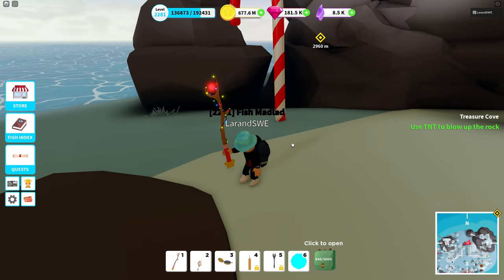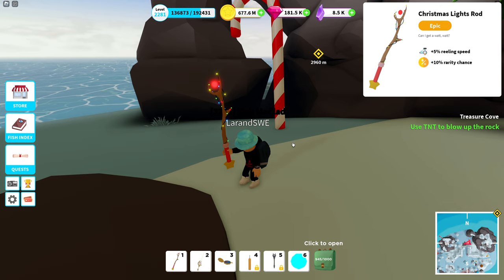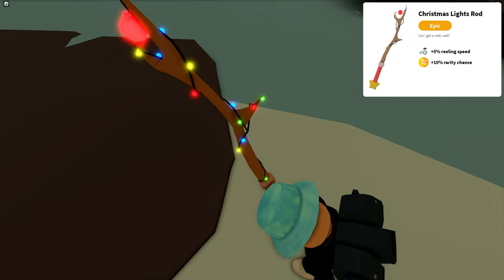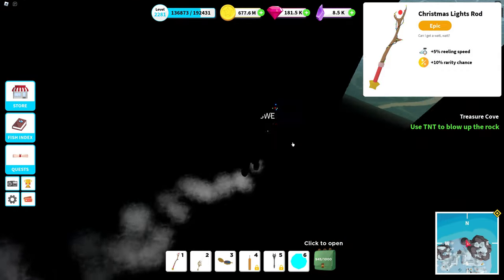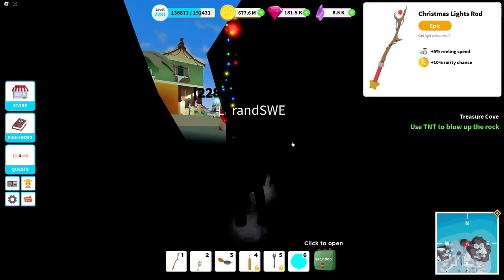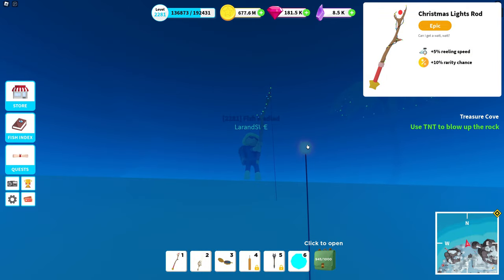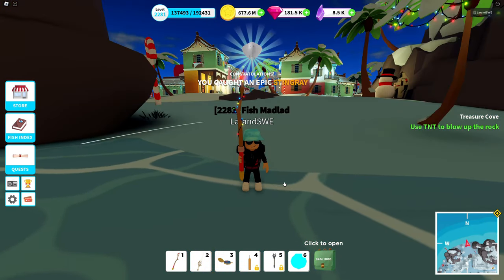Moving on to the next epic rod — it's the Christmas lights rod. It has 5% reeling speed and 10% rarity chance. It has some really nice string lights on it. We need to take it through the dark tunnel to see if those lights actually emit any light. It's a neon texture, but it doesn't emit any glow. Still looks cool though. When you throw the bobber — the red ball up top — it doesn't emit any glow underneath the water either. That's the Christmas lights rod.